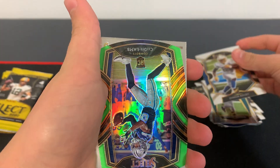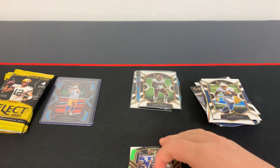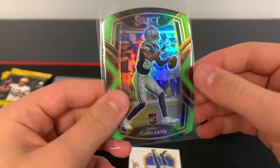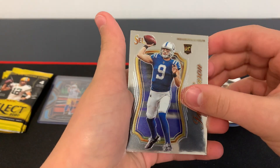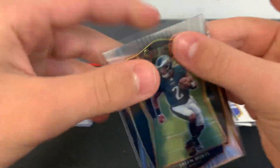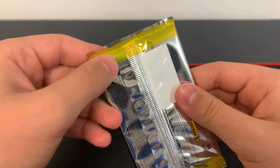Next pack: Joshua Kelly. A CD Lamb green die cut — oh my gosh! CD Lamb green die cut, we will definitely sleeve this. Nice card there. Got a Jacob Eason select certified. And a Jalen Hurts. We will top load this. Nice player there.